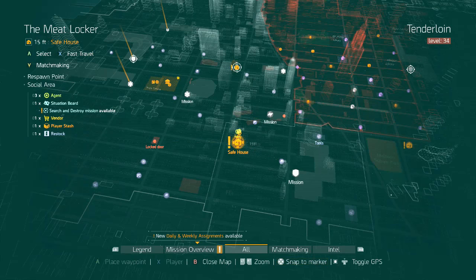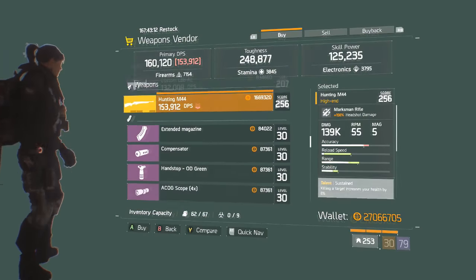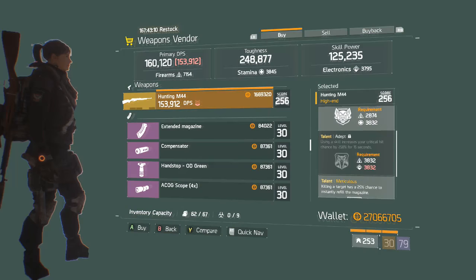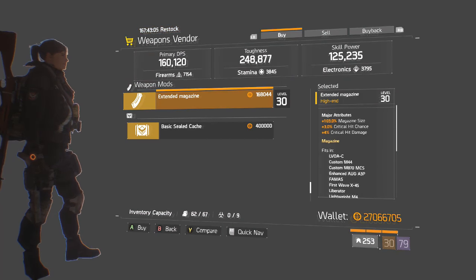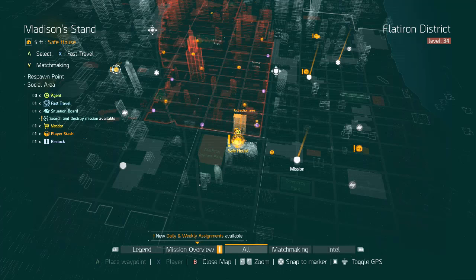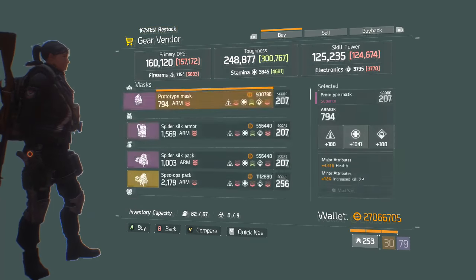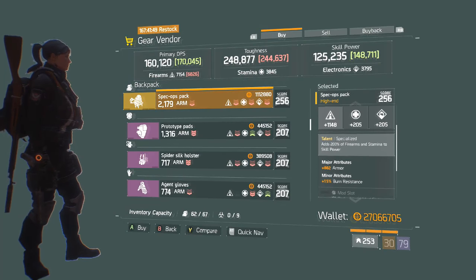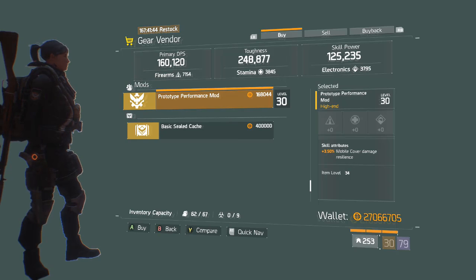At the Meatlocker safe room we have a Hunting M44 with Depth, Meticulous, and Sustained — I would not recommend it. We have an Extended Magazine with Magazine Size, Crit Chance, and Crit Damage — not very good rolls. Moving on to the Madison Stand safe house at the bottom underneath the DZ — the Gear Vendor is selling a Specialized Backpack with not a very good roll, and a Performance Mod with Mobile Cover Damage Resilience.